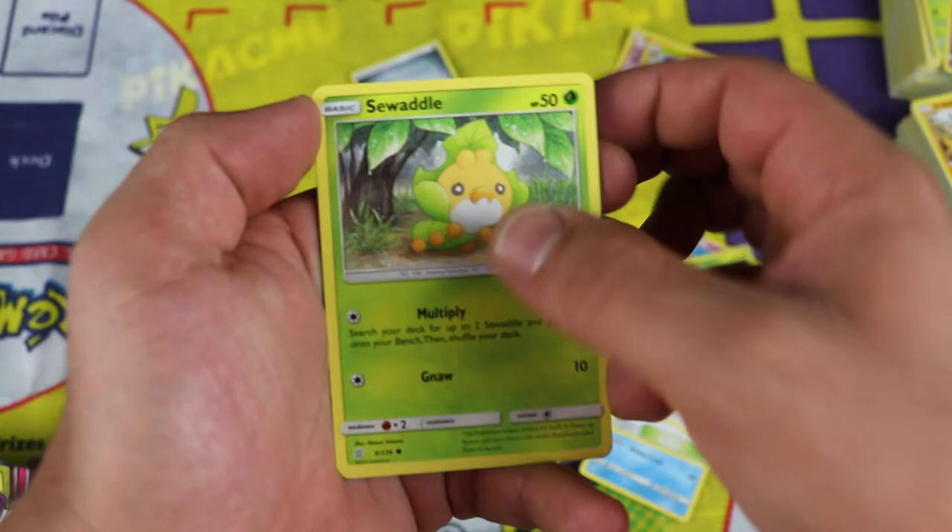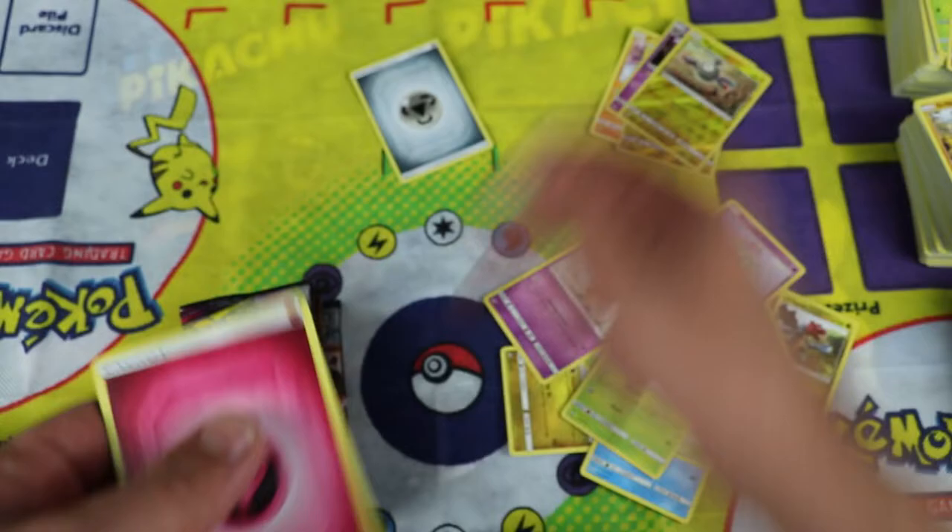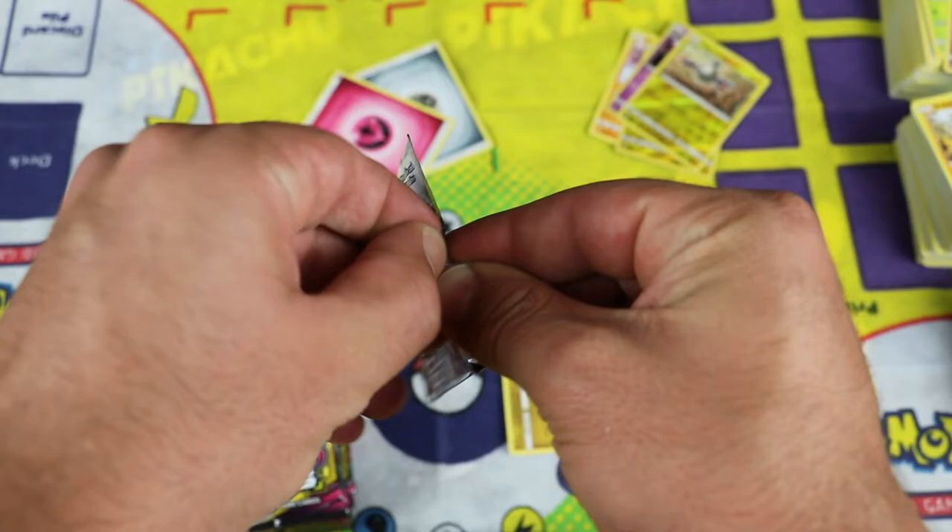Giant Hearth, Vigoroth, Dredigon, Cottonee, Fomantis, Swaddle, Marini, Magnemite — reverse holo — and the rare: Aegis Slash, holo rare. Do I have that holo? I think I got it in the last video.